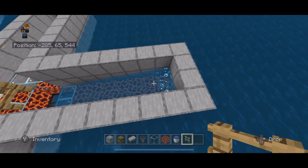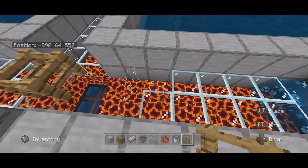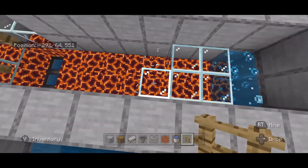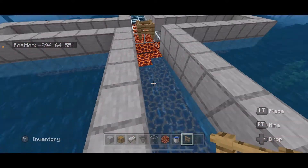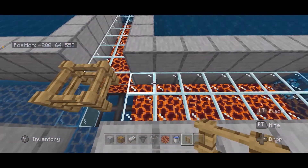Now break these temporary blocks above the magma - that water should flow to the very end, so do that on all sides. The reason we have to use so many temporary blocks is we have to eliminate the source blocks of water. That's the hardest part about building down on this level.